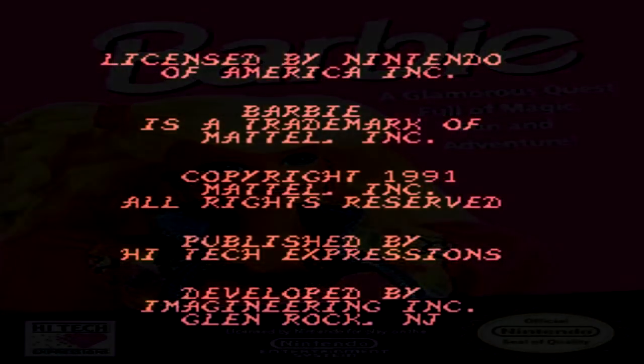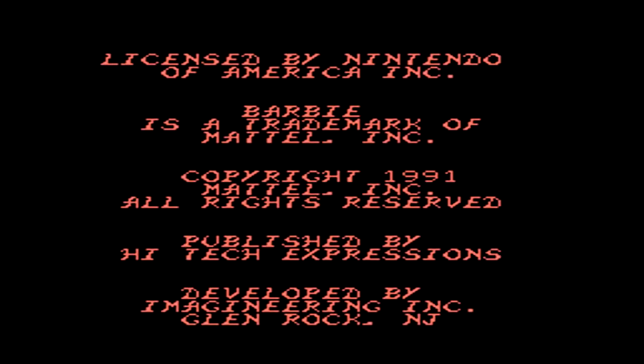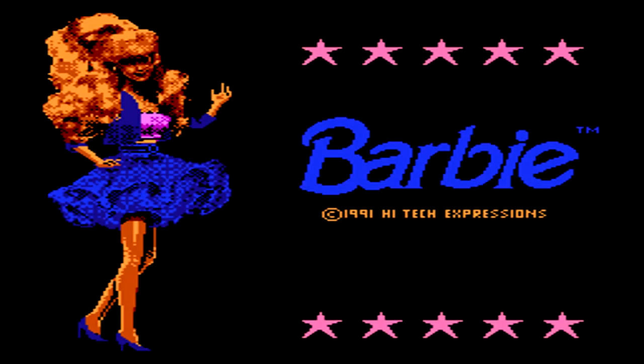So here we go with Barbie for the NES. At the beginning of the game, you have a startup screen where you get to see Barbie on the left side, along with the copyright of the game. After waiting a few seconds, you'll get the credits and then the storyline for the game, having Barbie travel through different dream worlds where you have to complete each and every one of her dreams.